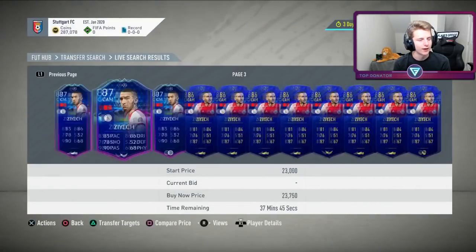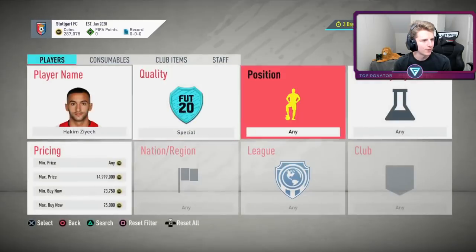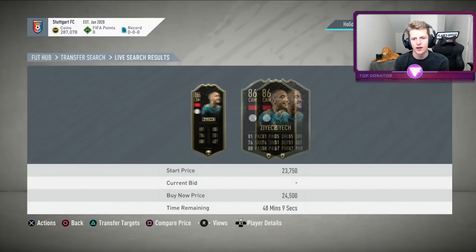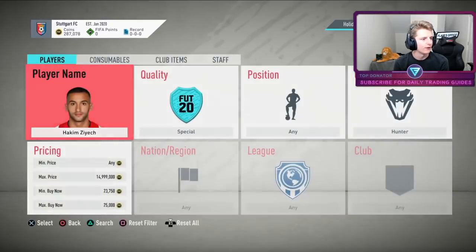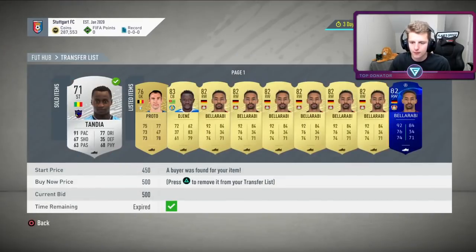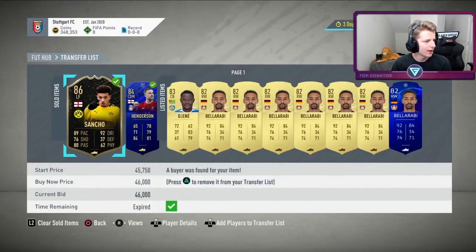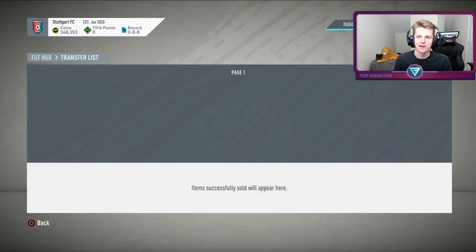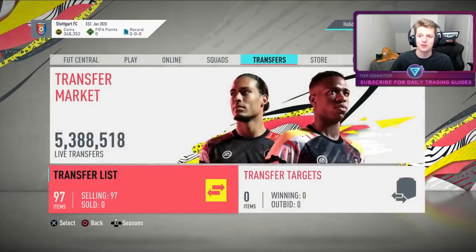ZH is going for 25k, so we'll sell him for about 24-25k — 5k more than we bought for. Then some very rapid sales: Sancho bought for 39k, flipped for 46k. Hendog bought for 13k, sold for 18k. Special card trading is really starting to come into its own — absolutely loving it.